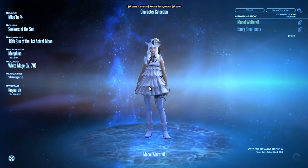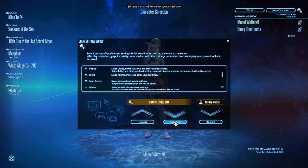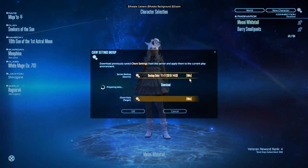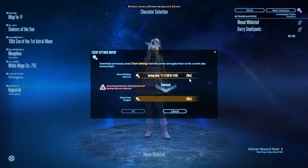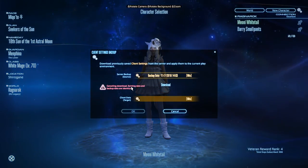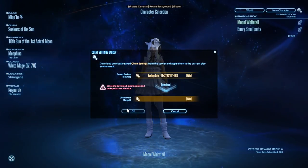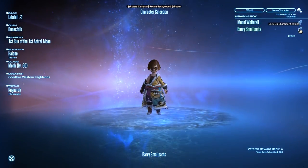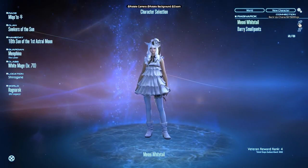You could go back into that same menu and click the download button on a new PC to download those settings, but as you can see here, the existing data is the same on record, so it won't let me download it until there are any changes. Next up, the character settings — it's the same thing, only you click onto the cog next to the character that you wish to back up.